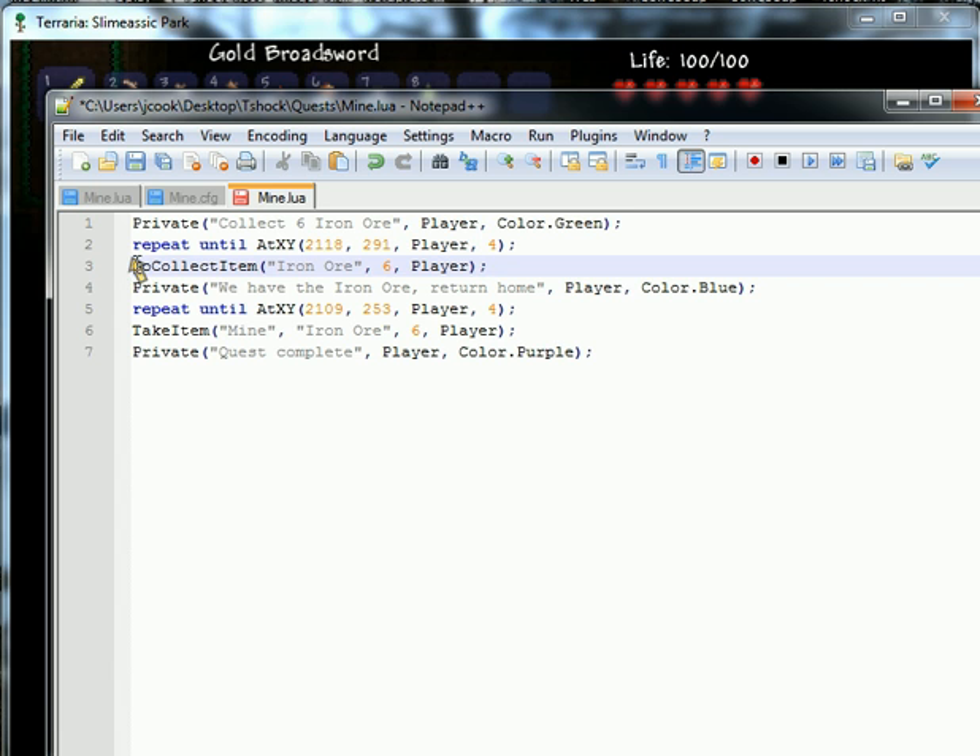At that point, Lua is going to tell them to collect item iron ore. Make sure that you surround it in quotation marks and type out the item name — don't use the item ID, this will prevent errors. Then the next spot you're going to put the amount of iron ore they're going to collect, and then the player variable, which is who it's going to apply to. Until this is satisfied, it will not move on to the next line.